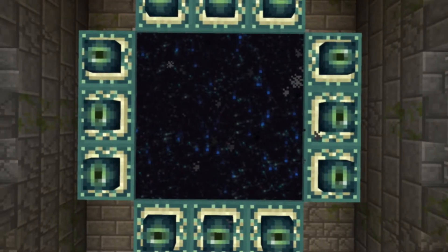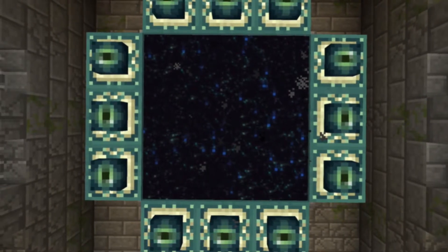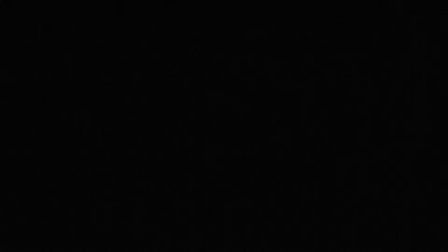But they're two separate, very separate different voids. Because if you look, the void that's underneath bedrock is just black, but the one in the End is kind of a purplish color.